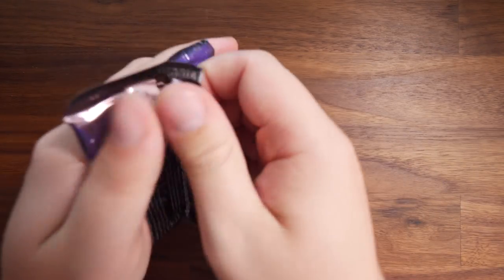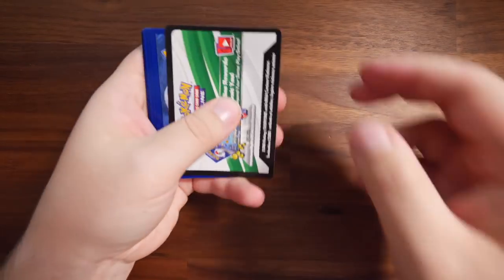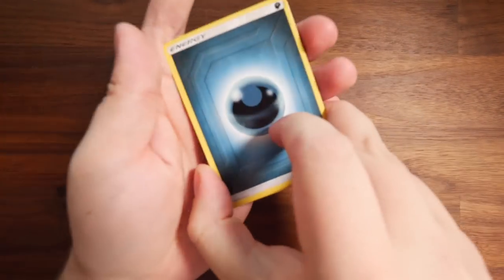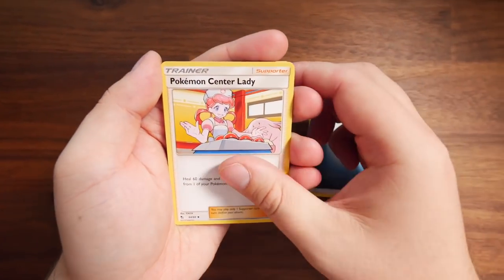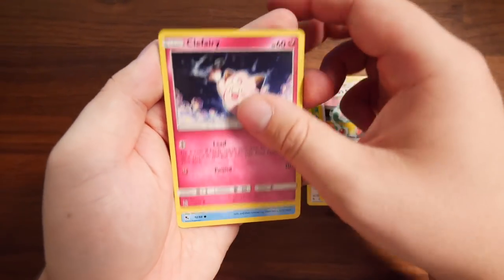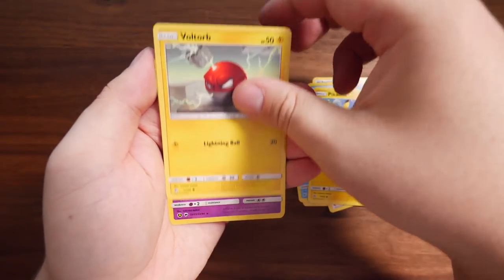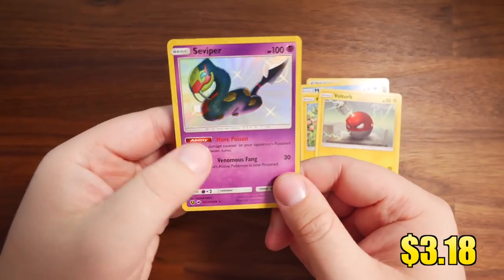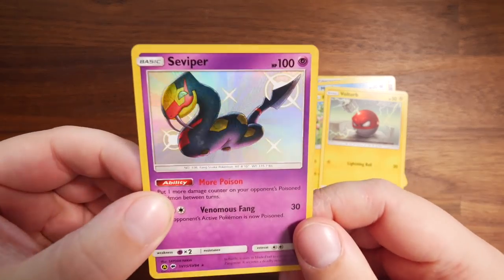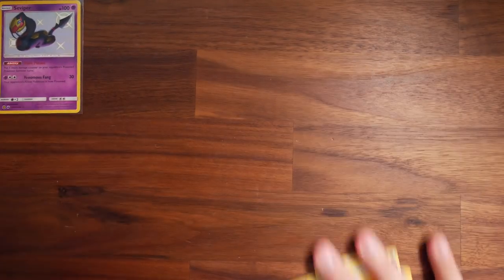Next pack — another Mew on the front and another weirdly sealed pack. Maybe I'm just reaching. There's a Dark Energy on the front of this one. We have Pokemon Center Lady, Metapod, Sabrina's Suggestion, Clefairy, Slowpoke, Magikarp, Pikachu, Voltorb. Oh, let's go — we have a Shiny Viper and a Mr. Mime on the back. A Shiny Vault pull already this early in the video. Look at the way that shines — beautiful. We'll keep that in the corner.